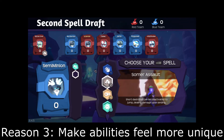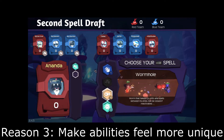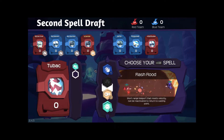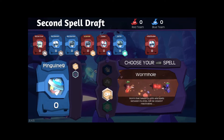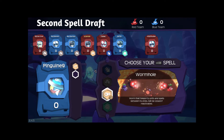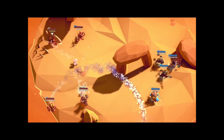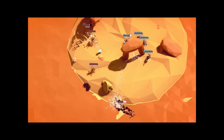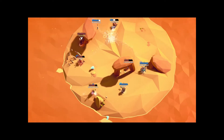Reason 3: add personality to the abilities so that they feel different from each other. Skillshots that only differ in what happens when you land a shot can feel samey, especially to unskilled players who may not be able to reliably trigger the effect. What does it matter if an ability sets its target on fire or freezes them if you can't hit them in the first place?